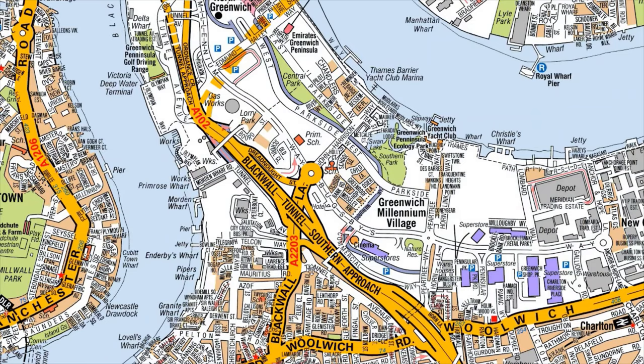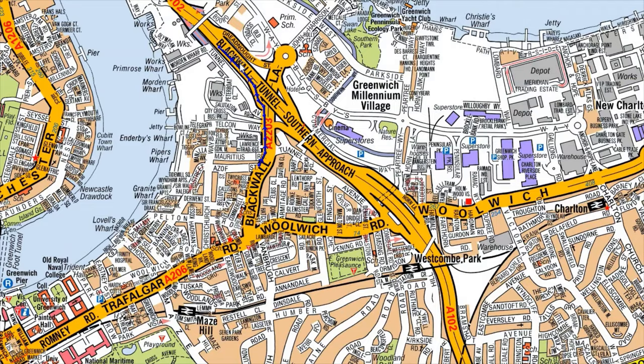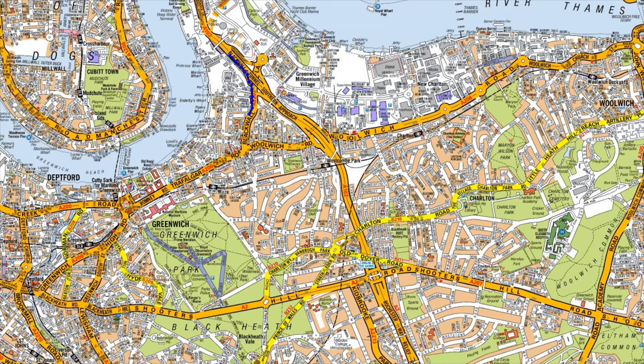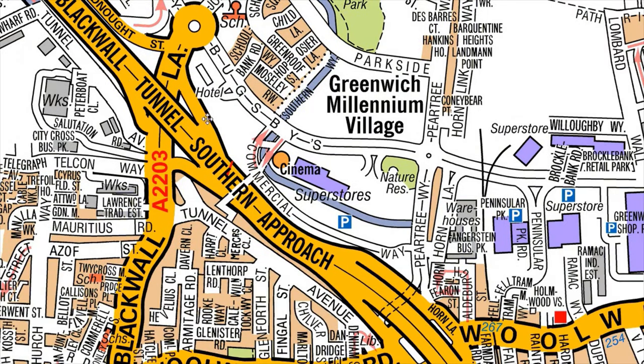The three ways to enter the tunnel from the southern approach: if you're here, it's straightforward — just use the slip road on your left and keep going onto the tunnel. If you're on this road here, just stay in your lane and go straight across.